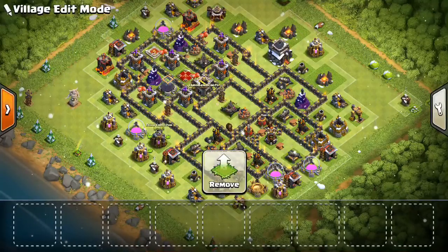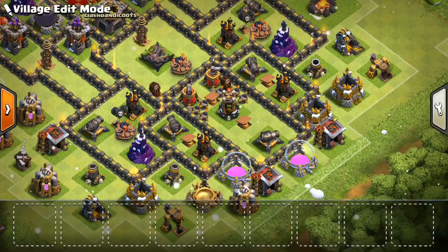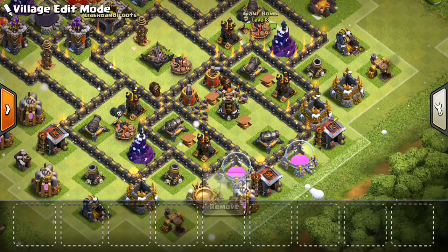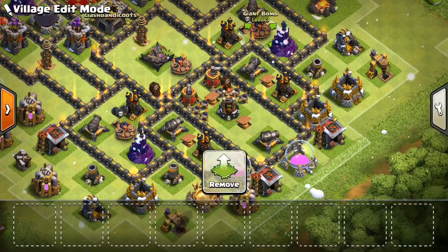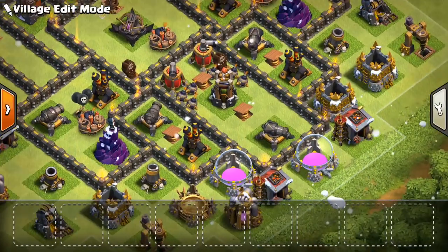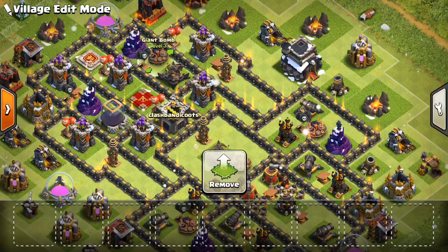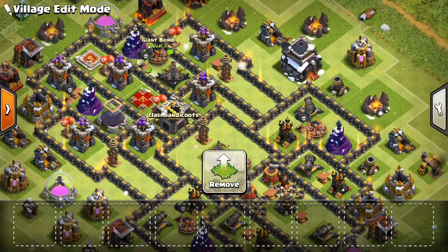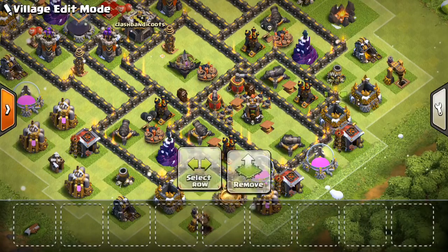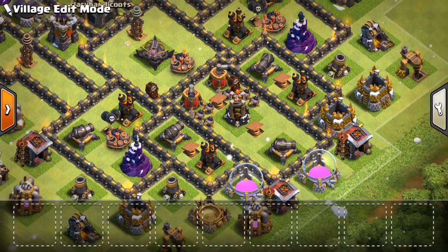We have the Giant Bombs — I wouldn't recommend a double Giant Bomb set on this base. A better idea is to spread them out. Notice how the Bomb Tower, which is pretty much a Giant Bomb on its own, is far enough away from these two that the same heal probably won't cover both of them — so make the attacker use all their heal spells and thin them out. We have the Spring Traps nice and spread out here. I put one Giant Bomb over here as well — you never know what the attack could be. You don't want to put all four Giant Bombs on one side, though that's an option if you want to sell out for defending against Hogs. Most of the Spring Traps and these little bombs help — they actually do a pretty good amount of damage.